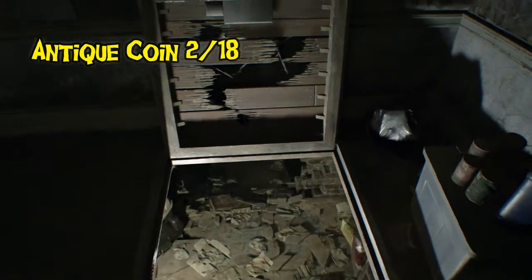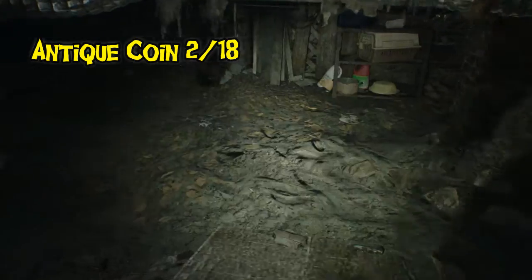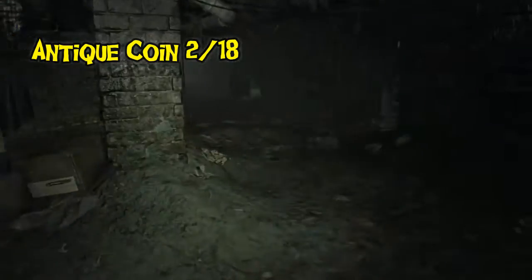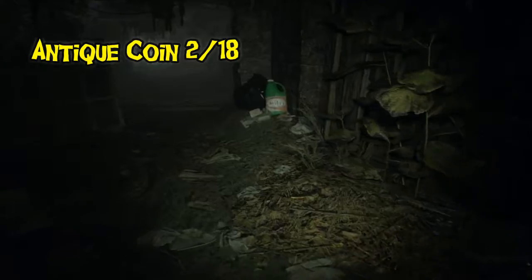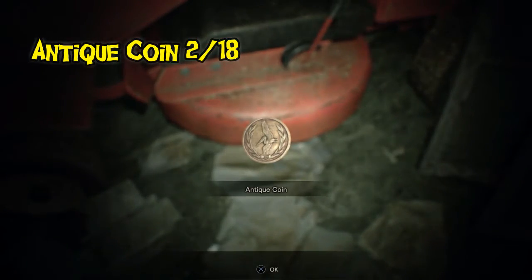Your second antique coin is found after you locate the trapdoor key at the end of the hallway. Come back down and your second coin will be here on the lawnmower. I made a note in my let's play — why are there so many lawnmowers underground?